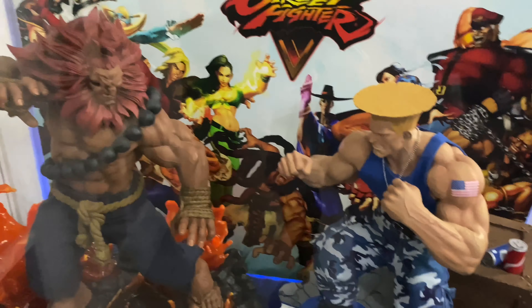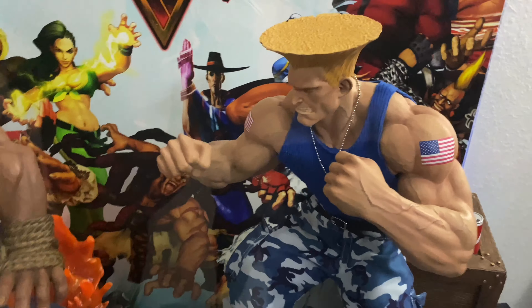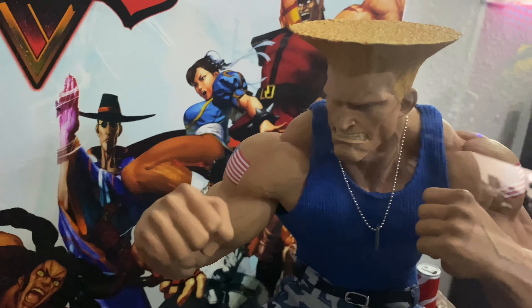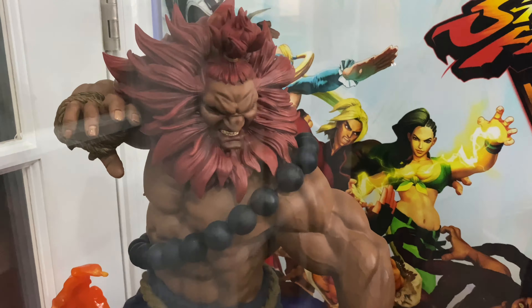That extra piece goes on his base as a smoke effect — it's a lot, man. I basically decided to display them like they were actually facing off against each other, with the Street Fighter 5 poster in the background. Pretty much all the characters are back there. Matter of fact, I think the only two characters not on the poster are Gal and Akuma.